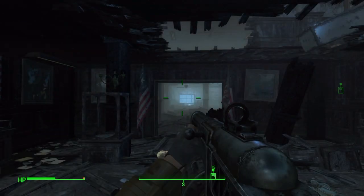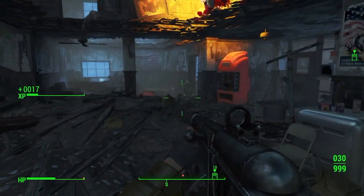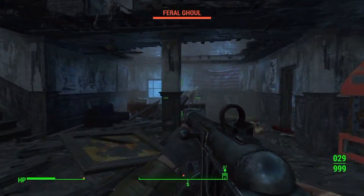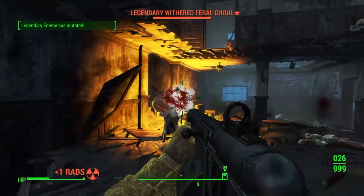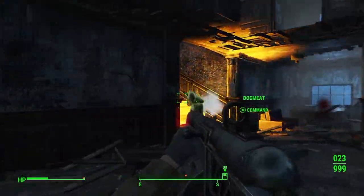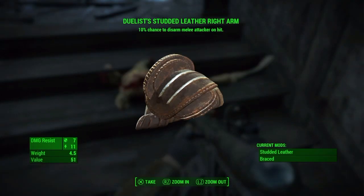Once you have entered the building, there will be feral ghouls inside — about five — and one of them has a chance to be a legendary ghoul. As I said, the harder the difficulty, the more frequent there will be a legendary ghoul. On Survival difficulty, there is about a 90% chance that there will be a legendary enemy.